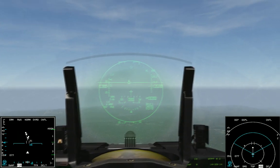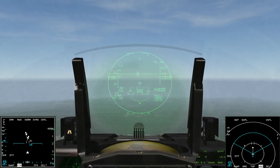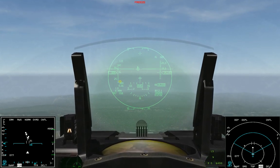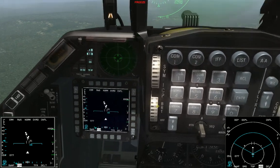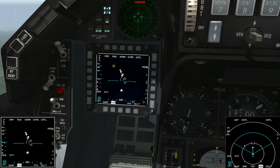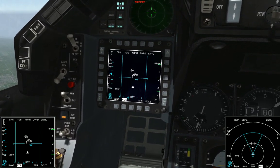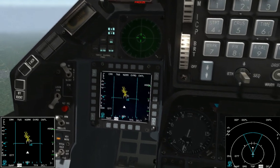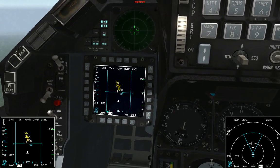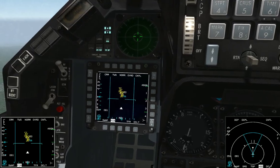Now I'm gonna quickly show you how to fire AMRAMs at more than just two targets at once, and the way we do that is through TWS mode. We've got our master arm on, air-to-air mode selected, everything's ready to fire missiles. The only difference is we're gonna come down here — notice on the top left corner of our MFD it says RWS. We're gonna press that MFD button until we get to TWS mode. In TWS mode it automatically bugs all the targets in front of us that it can see. I've got a four-ship of MiG-23s at 20,000 feet and they're all already bugged.